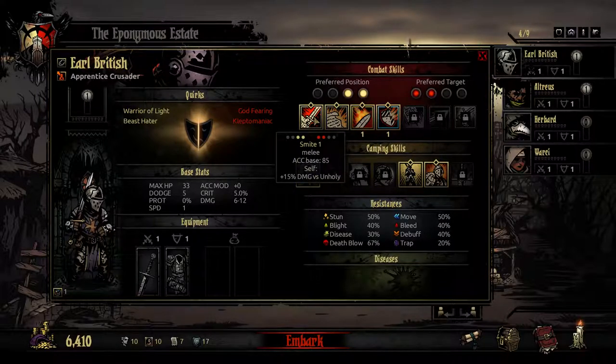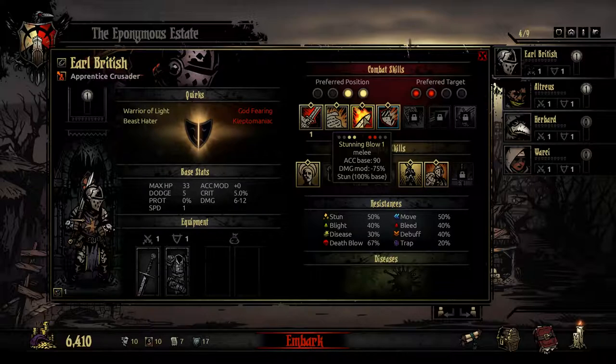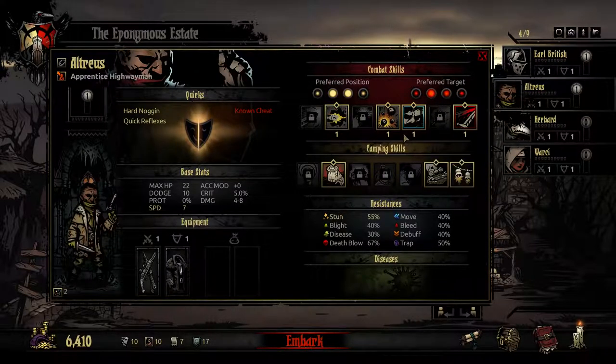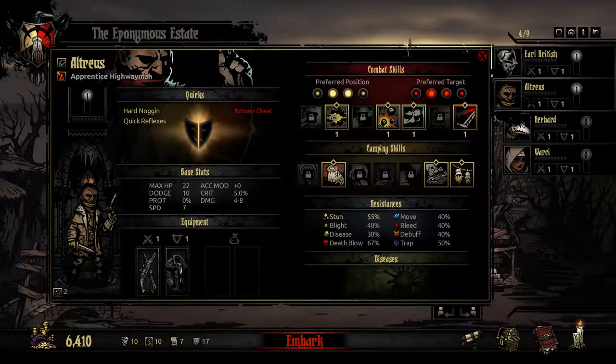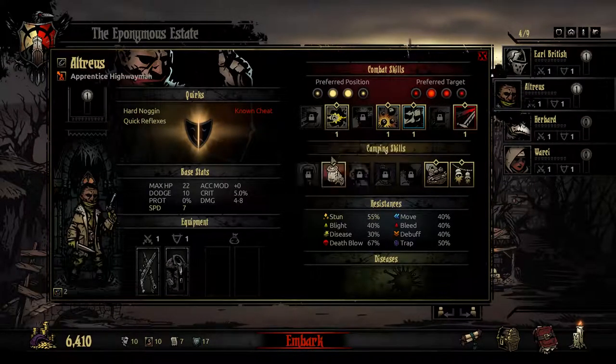We have Smite, which is just a straight up smack in the face. Zealous Accusation smacks two things in the face with the power of anger. Stunning Blow is a stun but can only hit the first two targets. And then Bulwark of Faith gives us some torch, a bit of protection, and a marking of target. There are some classes where if you have a mark on a target, they will do more damage — plus 25% damage versus marked. Had I used Bulwark of Faith before to mark the target, I would have got extra damage.